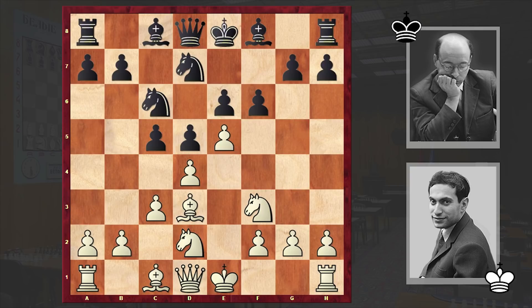The downside of f6 is that it somewhat weakens the kingside. Relying on that fact, Tal went for a very aggressive Ng5 sacrifice. According to modern theory, fxg5 is considered the main move, and the Ng5 sacrifice is considered inaccurate because black can gain advantage.